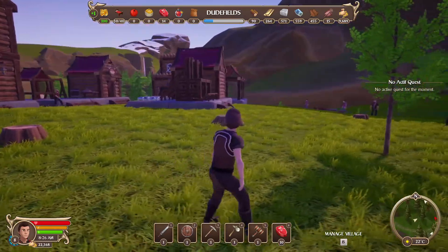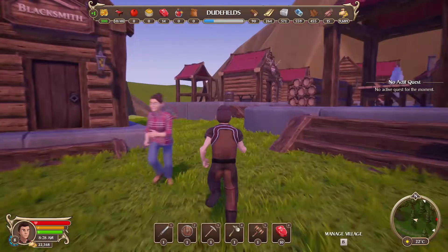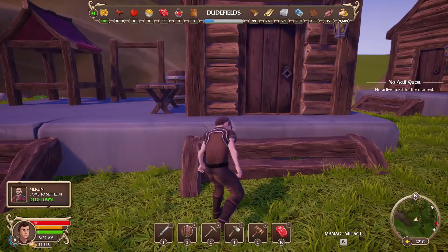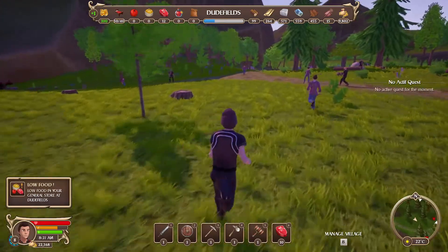There we go - as you can see we have someone on the roof, a bunch of rebels around here. So we are in Dude Fields. For the life of me I cannot remember what we were doing. We've got another hunting lodge, yeah, we're waiting for more people, so we need to really give some jobs out.